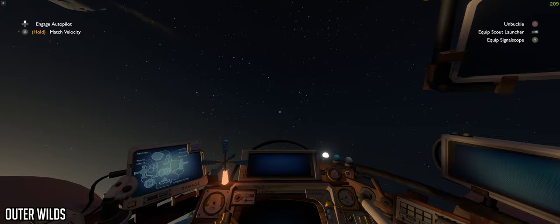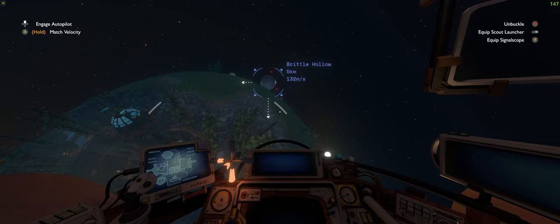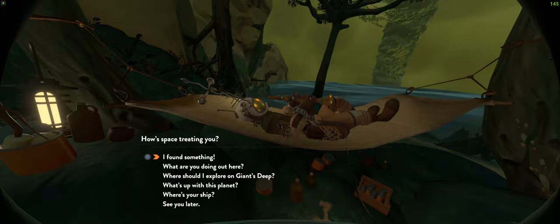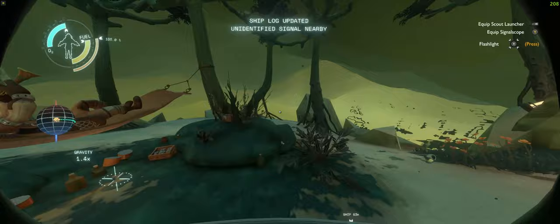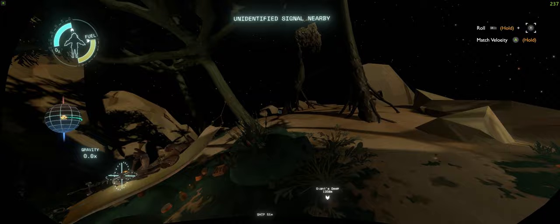Outer Wilds is a sleeper hit and despite not being for everyone, this time loop space exploration game has such a unique identity it's almost impossible not to be impressed with it and become hooked on trying to discover all of the planets' secrets before everything is destroyed and you have to start again. There's so much to discover and learn. The entire game seems to be in 21x9 including the HUD, and at max settings the game ran between 80-150fps almost always.